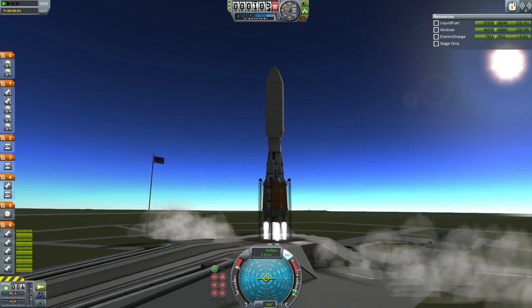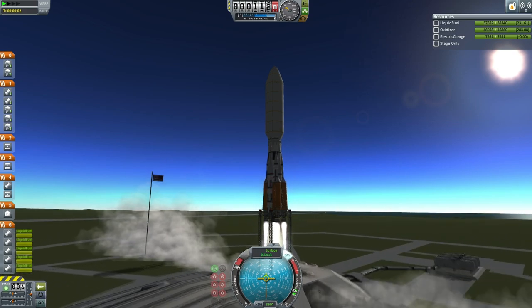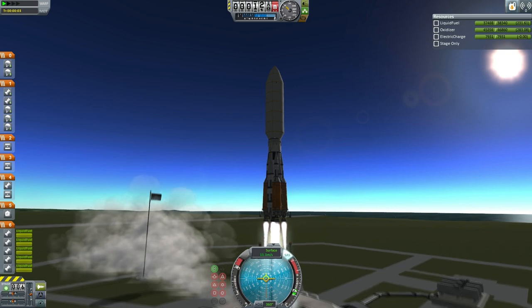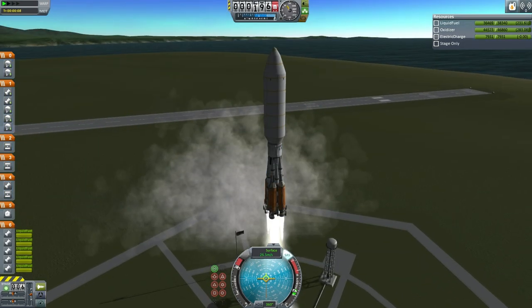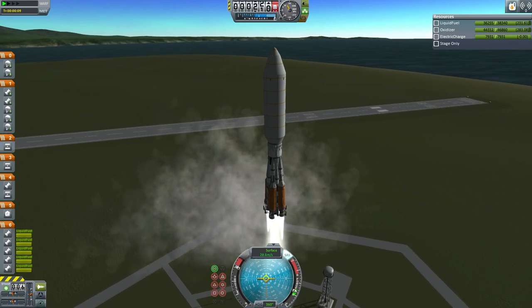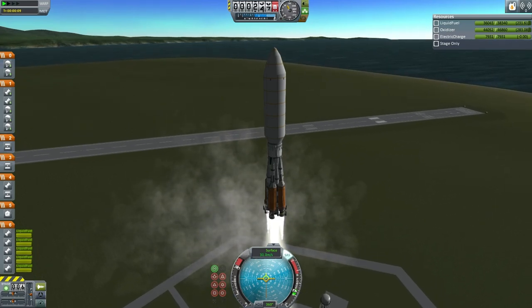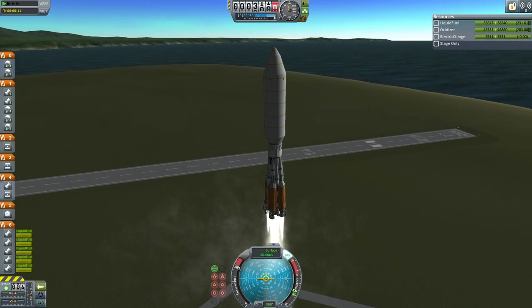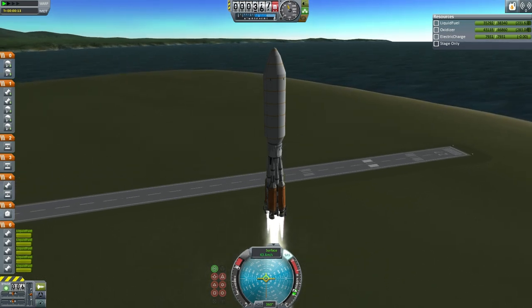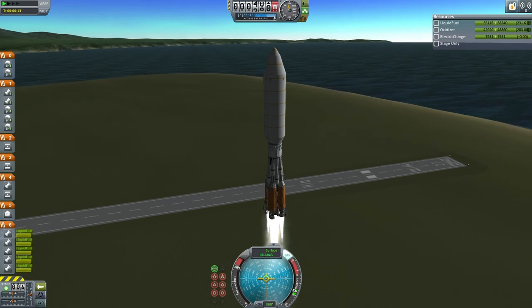We have liftoff of the Taurus B delivering two habitat modules to the moon. We have cleared the launch clamps. You can see the enormous fairing necessary to carry these habitat modules. A little bit dicey — we will see how that works out in the aerodynamics of Kerbin. So far liftoff looks good.